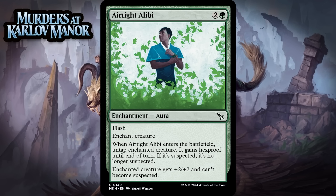Next up, it's Airtight Alibi, which for 2 generic and a green is a common enchantment aura with flash and enchant creature. When it enters the battlefield, you untap the enchanted creature and it gains hexproof until end of turn. If it's suspected, it's no longer suspected, and enchanted creature gets +2/+2 and can't become suspected. When you use this correctly, it can be an absolute beating. It can work as a decent trick that leaves the buff behind, and it can blank removal. Turning off suspect will usually be more upside than downside too, especially doing it at instant speed. Still, it is tricky to leave up this much mana. I think it's just a C.